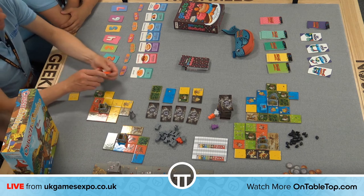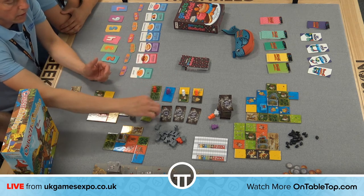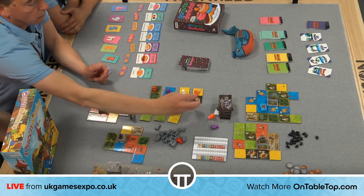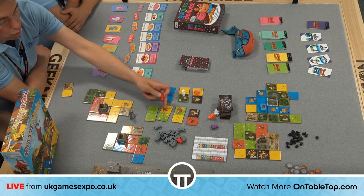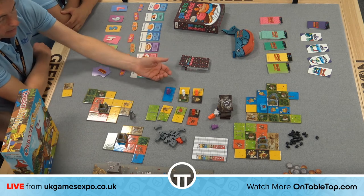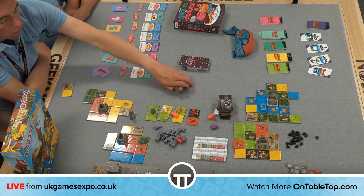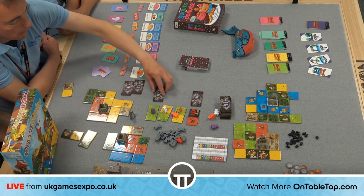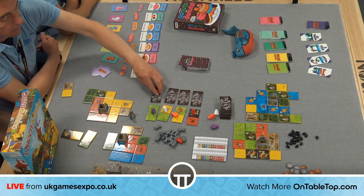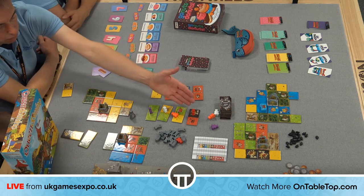In Queen Domino, you place terrain tiles connecting matching territory types around your castle, then choose which upcoming tile you want. Turn order rotates — if you picked the best tile this round, you go last next round. The player who went last gets first pick of new tiles. This is the core King Domino mechanic, and Queen Domino builds on it significantly.